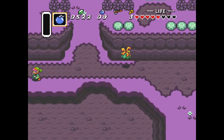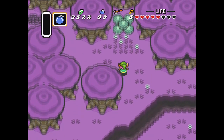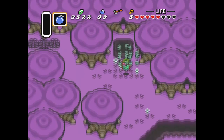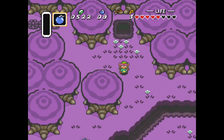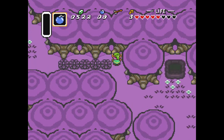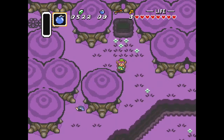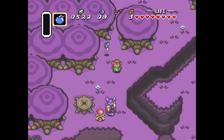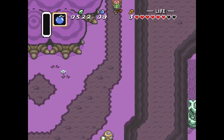So yeah, entrances are randomized, enemies are randomized, items are randomized. Oh, here's an entrance I can get into — fortune teller. Okay, well that was worthless. There we go. Ow, I just lost two of the hearts that I gained.